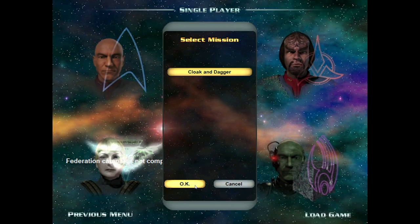Hey guys, Retro Badger here. So in this video we're going to play the next mission of Star Trek Armada. We're up to the Romulan campaign now, and it's titled Cloak and Dagger. So here we go.